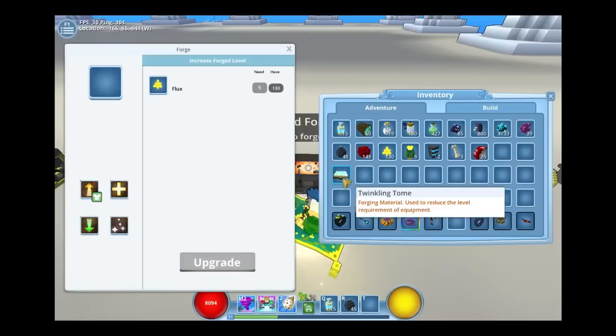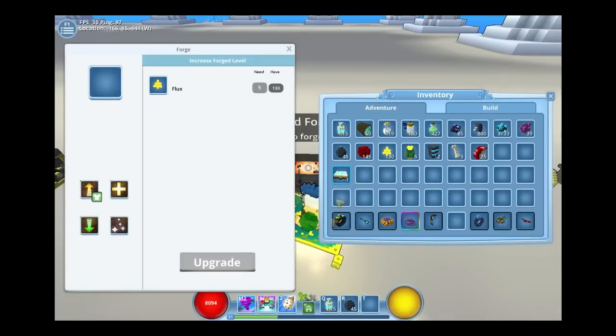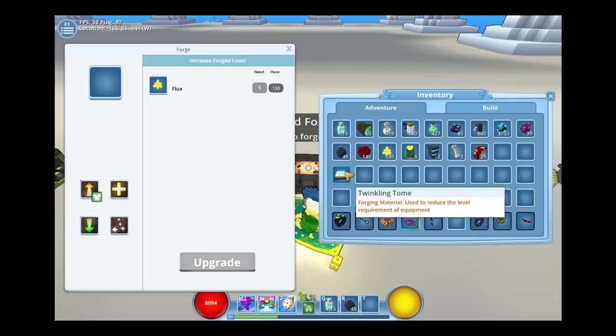Now this is the only way you can get them — through the mall. They're tradable, but I've never seen anybody selling them. And they're not that expensive to buy for cubits or credits, so we're better off just buying it.